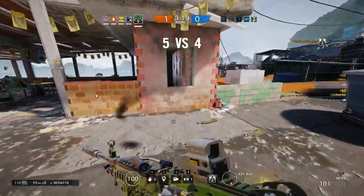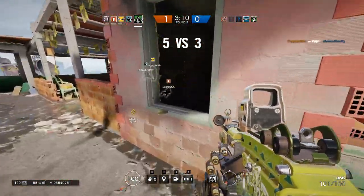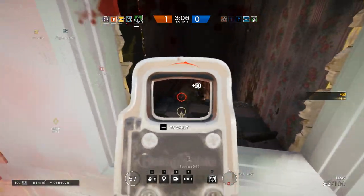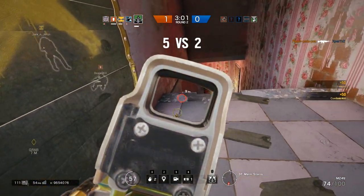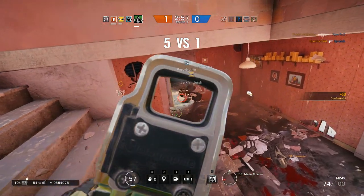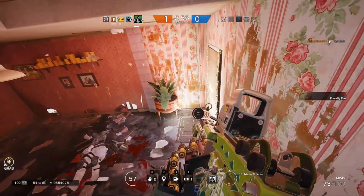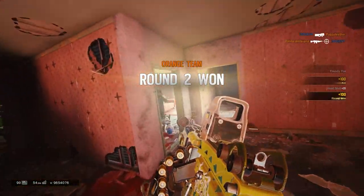Now aside from having an incredibly versatile and fun-to-use gadget, he also has one of my new favorite guns in the game — the M249. He comes with a Para 308 as well, but that one just seems a little too standard. The M249 has a 100-round magazine, and if you configure it right you can shoot it with very little recoil overall.